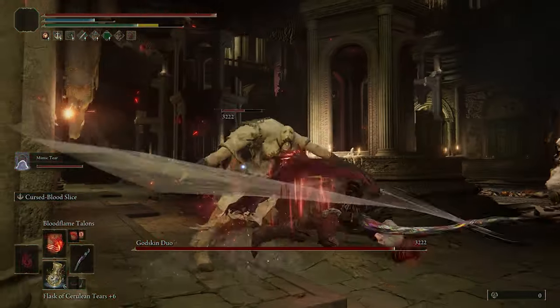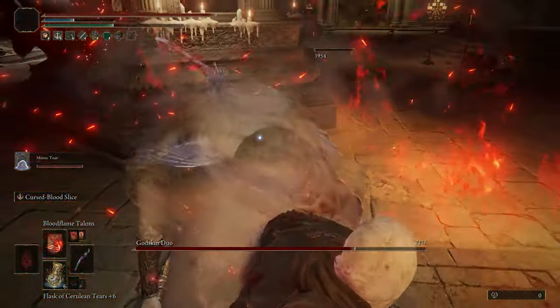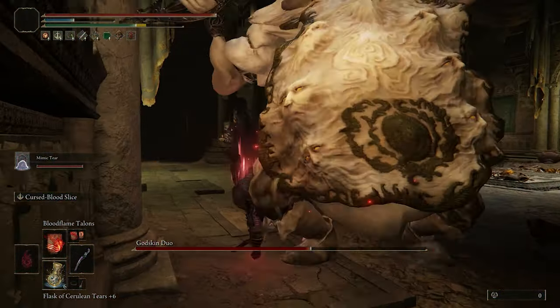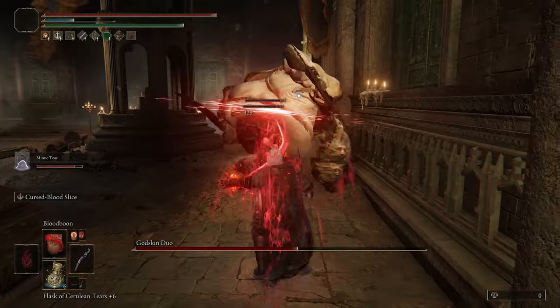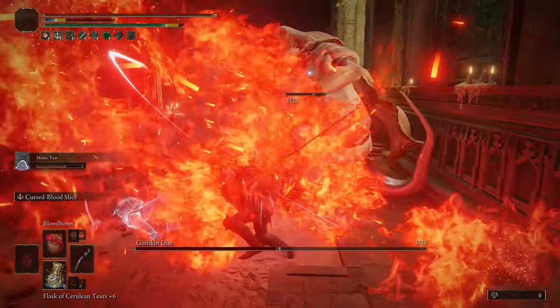Following stuns, I like unleashing a number of Bloodflame Talon, simply because it's much faster to cast than using the sword, and it also seems to stack bleed much faster, in case that's what you're looking for. And then Bloodboon is really nice against large hitbox enemies, placing a number of fires on the ground, which also further increases that blood buildup and creates even more damage.